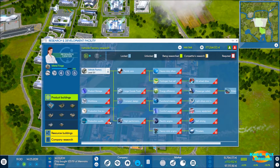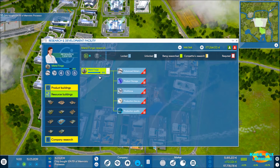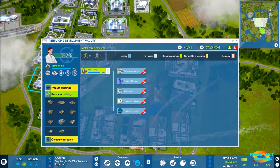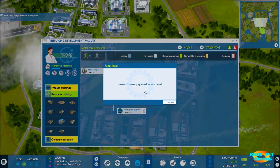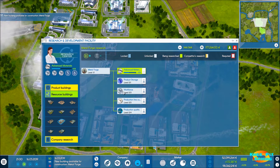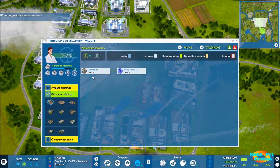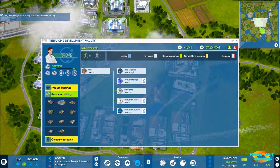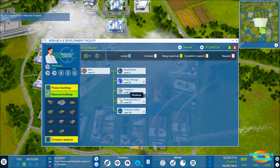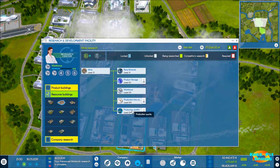Time is flowing at a normal rate right now. We're researching the metal forge to unlock it, and we've got advanced materials and workforce queued up. That gives us our three workforce levels so the metal forge will be entirely researched. Looking through resource buildings: warehouse is fully fleshed out, mines have rare minerals and workforce opened up. Production storage and product line quality I'm not worried about right now.